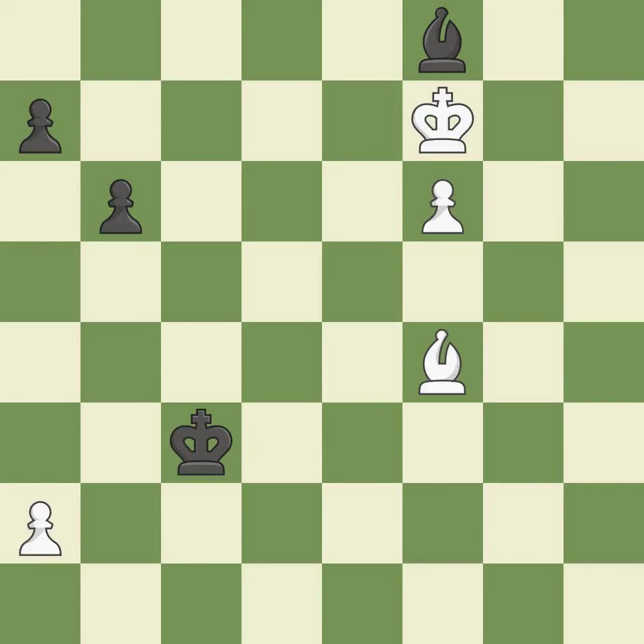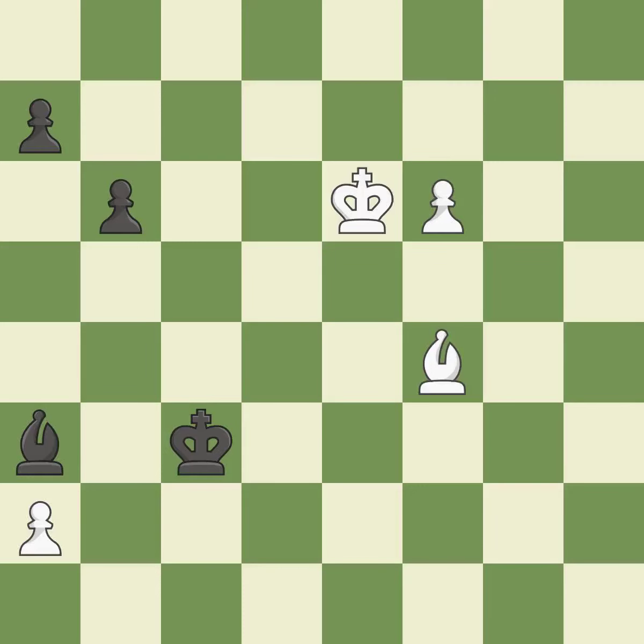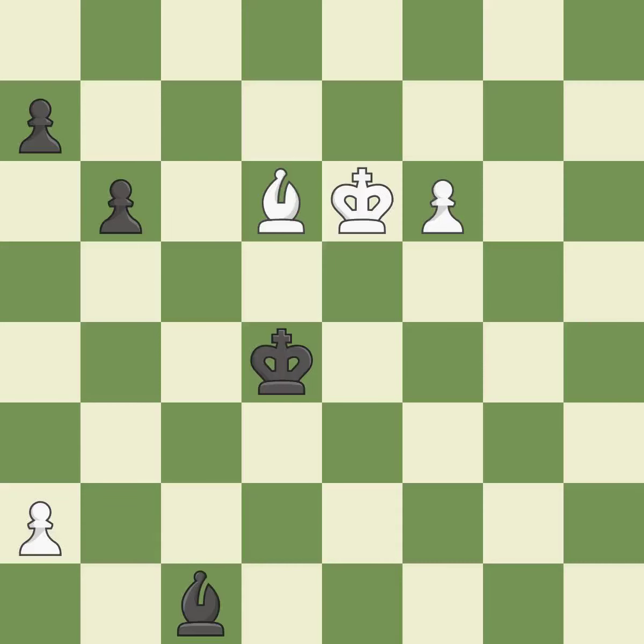This misses a much better move — a mistake. This overlooks a better way to move a bishop to safety — a mistake. This loses a chance to imply that winning a pawn is possible — incorrect. This offers to exchange pieces of equal value. This moves the bishop to safety. This pushes a passed pawn.